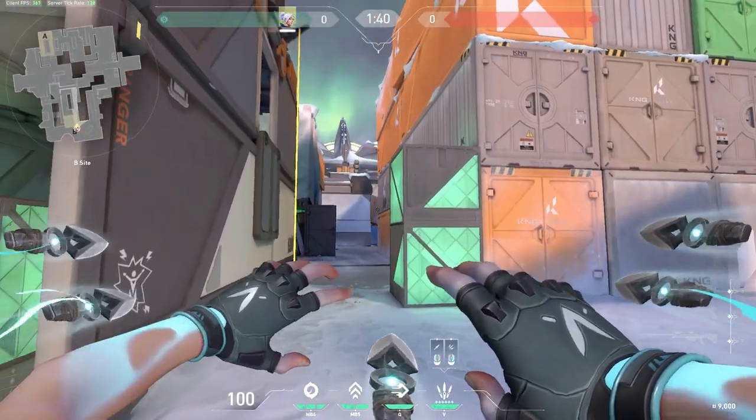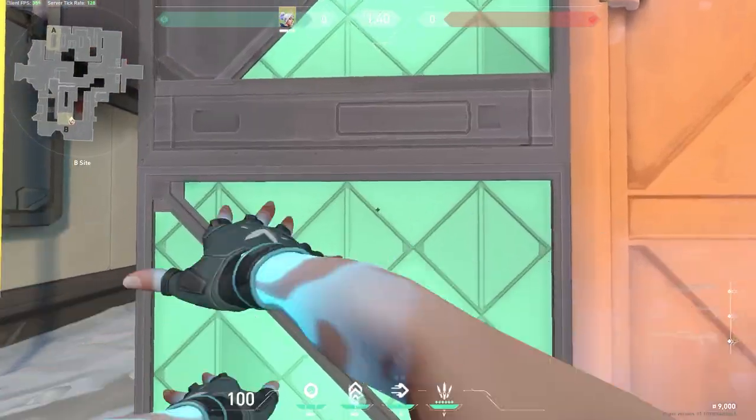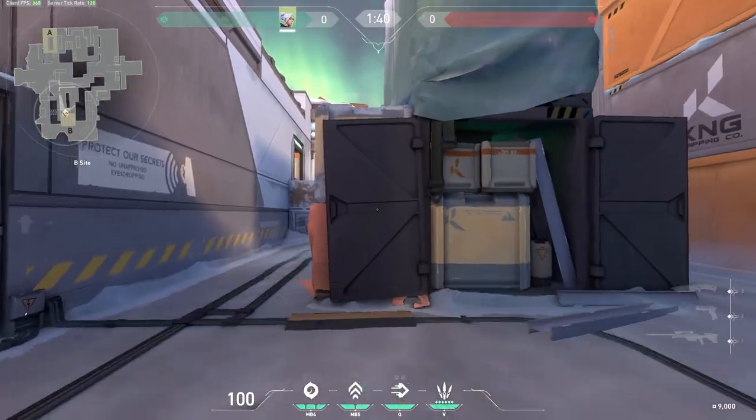If the attackers are coming from underneath this tunnel, you can boost up behind this box to give you an angle onto them. Same on this side too.